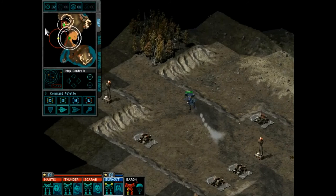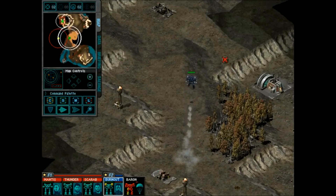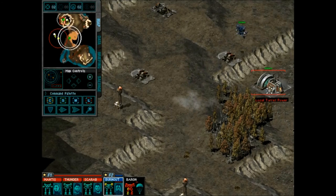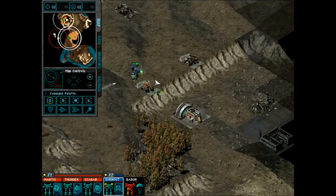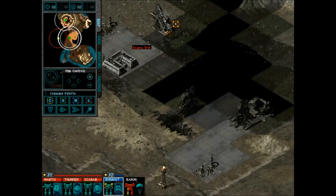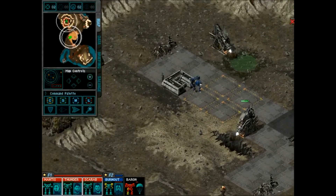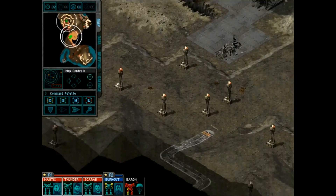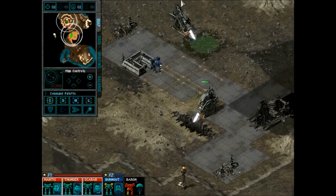We're back here somewhere — there it is. Shoot that dude. Now we'll shut down those turrets. Good night. Now we can take out these engine drills without any trouble, except for all these perimeter alarms that'll be going off when we get close to them.